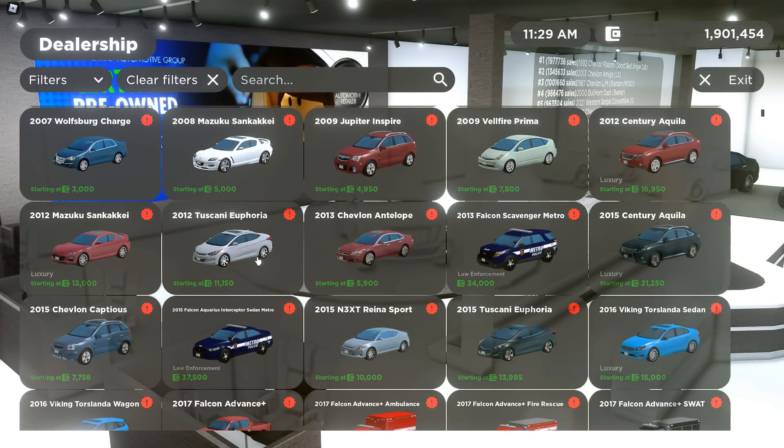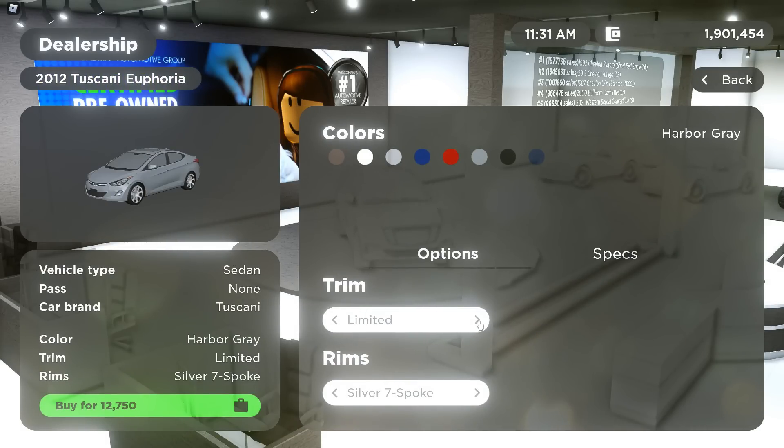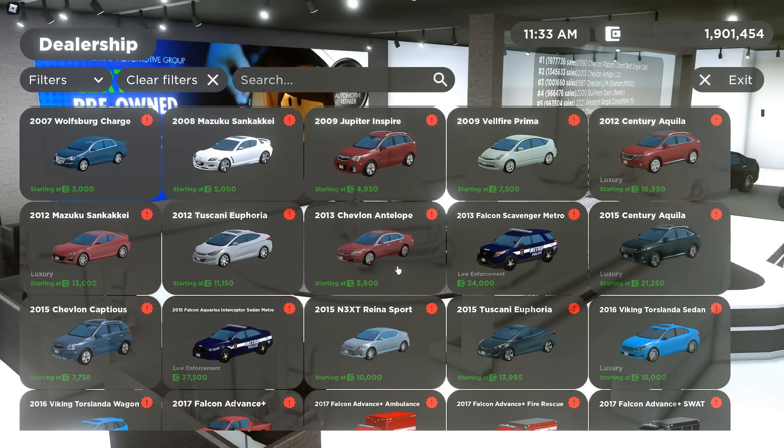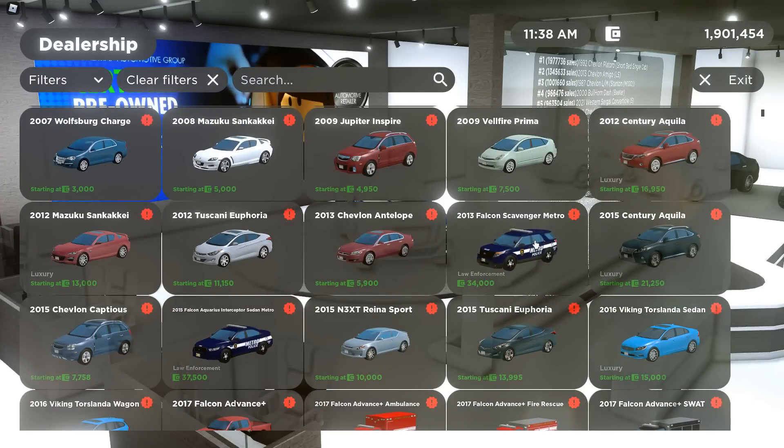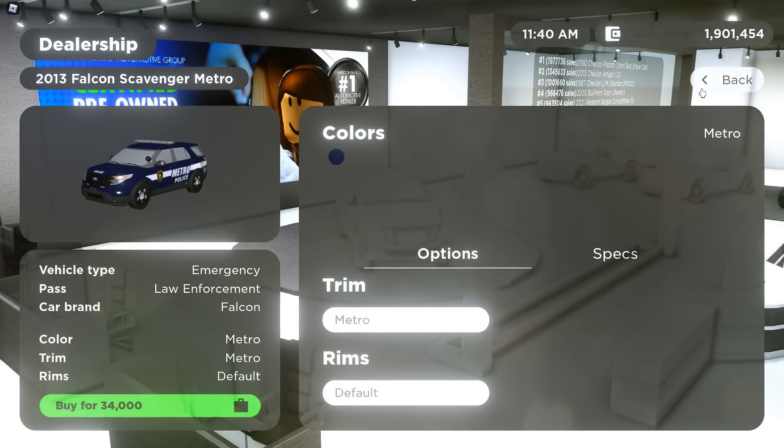Then we have the 2012 Toscani E4. We have the GLS and Limited — super cool car. We have the 2013 Chevron Antelope with the LS trim, LTZ trim, SS trim, and LTNLS. Then we have the 2013 Falcon Scavenger Metro — we get just one trim.